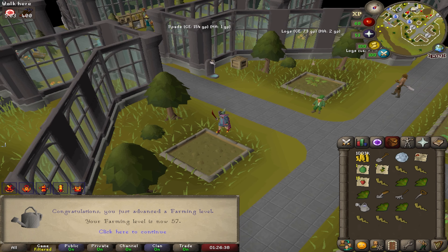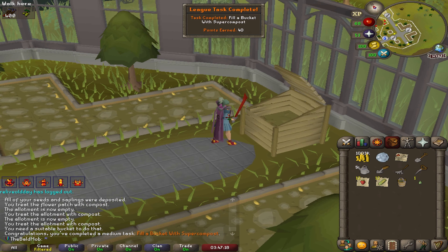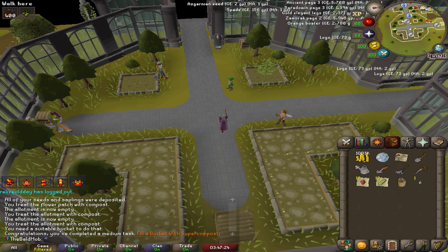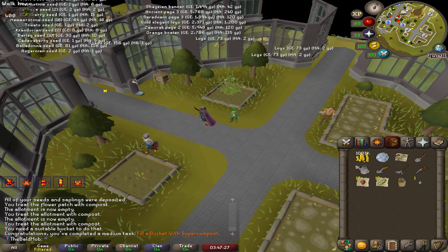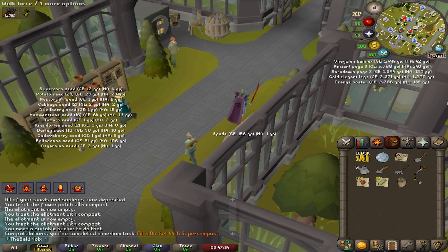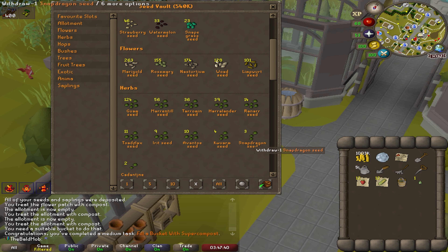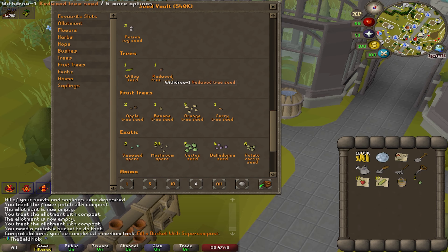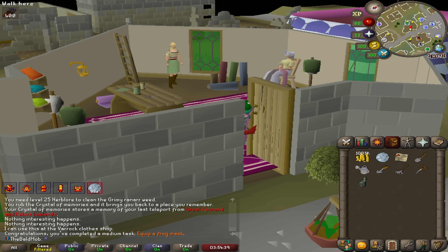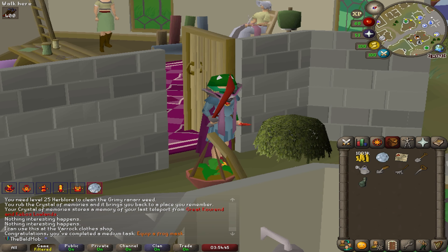There's a quick task for completing a farming contract — I should have started these a long time ago. A medium task for filling a bucket with super compost! I've been utilizing some AFK time at the farming guild just pickpocketing this master farmer for like two hours. I have 99 thieving plus the trickster relic, so it's been pretty insane for early starting seeds. I got a frog random and equipping the frog mask is a medium task — very specific.